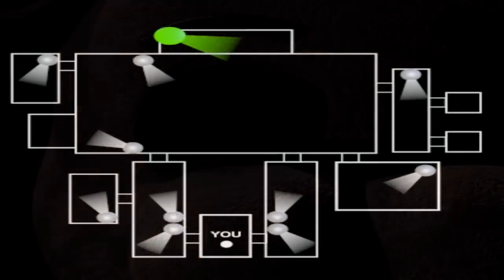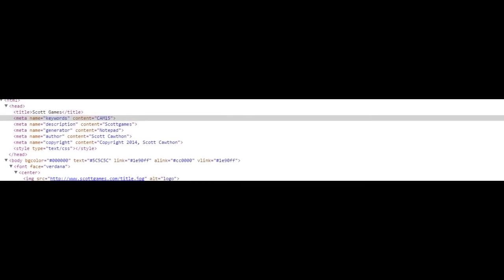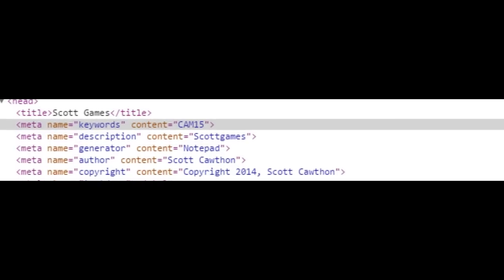So first I'm going to ask you: how many cameras are in Five Nights at Freddy's 1? 11. Now, how many are in Five Nights at Freddy's 2? There are 12. 12 cameras? Well, if you go to Scott's source on his website, it says Cam 15 — 15 cameras. Think about that.